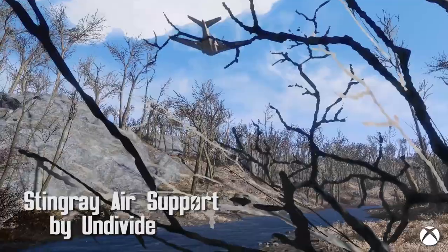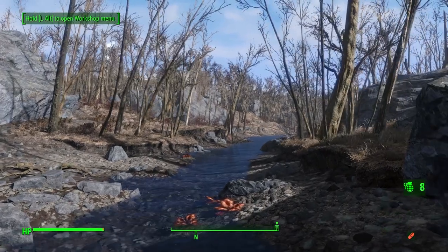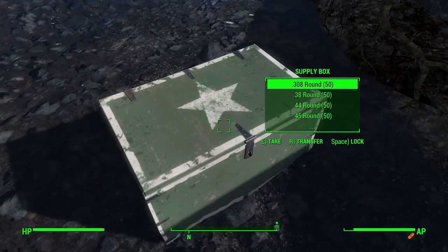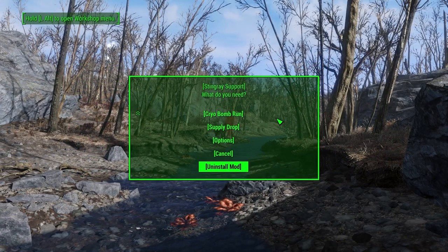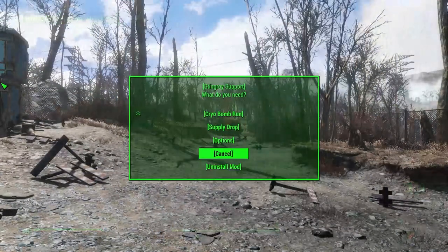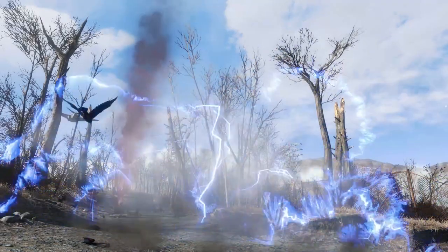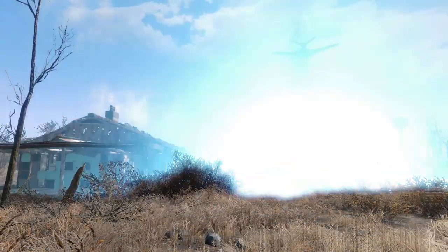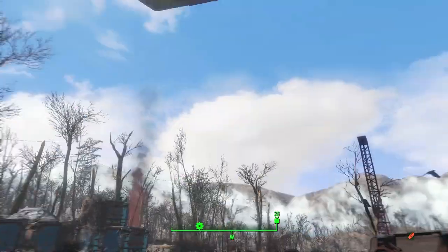Stingray Air Support by Undivide. You can now call on your very own personal airstrike with the throw of a flare and a selection of destruction. The choices for your payload are Nuclear Bomb, MIRV, EMP, Cryo, or a Supply Drop. Supply Drop has a ton of ammo and some other essential supplies. There's a voiceover to tell you when the airstrike's coming, when the payload is dropped, and when the Stingray is ready to be used again. This can be turned off under the Options in the Stingray menu. There's also an Uninstall Mod option, which is very close to the Cancel button — a bit odd — but thankfully if you do select it, there is an 'Are You Sure' prompt, which is a definite good idea. So get your flares out and start blowing up the Commonwealth.